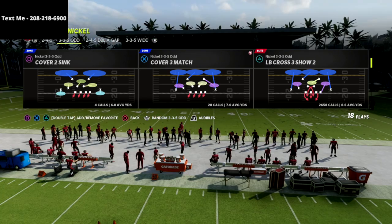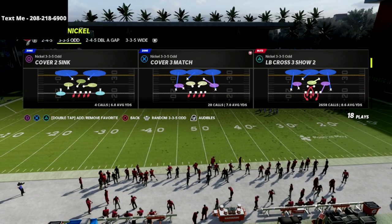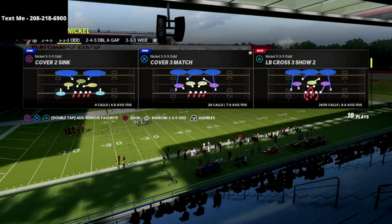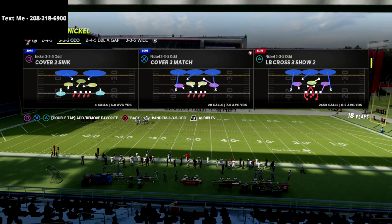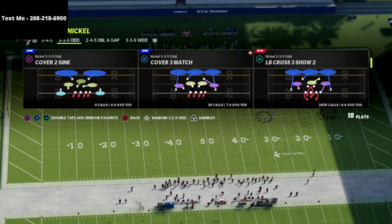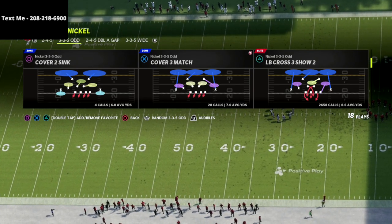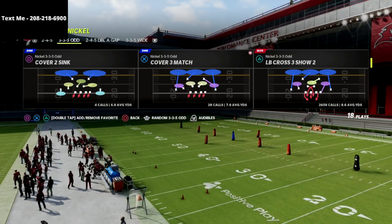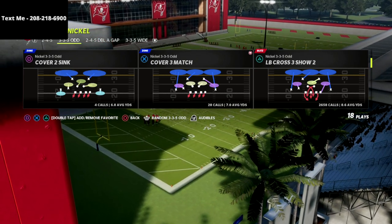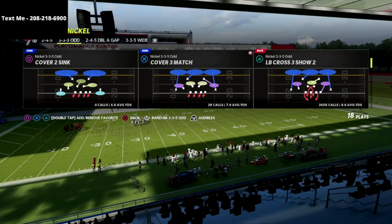My favorite blitz in Madden right now is the LB Cross 3 Show 2. If you want to get my full Nickel 335 Odd defensive guide, it shows you how to get this pressure by only sending two, three, or four people. We cover the base pressure but also a ton of coverage pressure concepts that make it even more effective, plus some of the best coverage defenses I've seen in the Madden community this year. The full game plan is on sale for just $15, and we are committed to updating this guide as things change, get patched, or need to be adjusted.